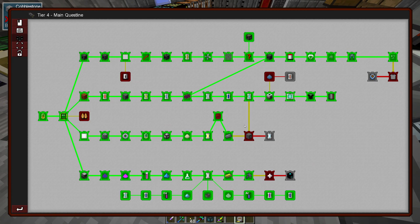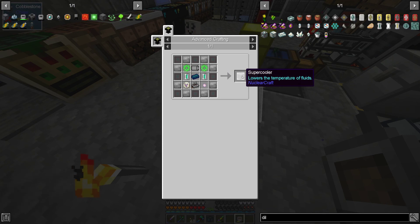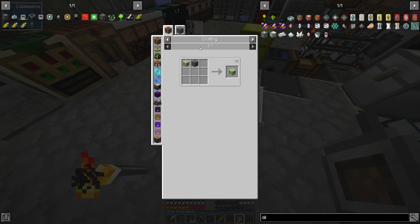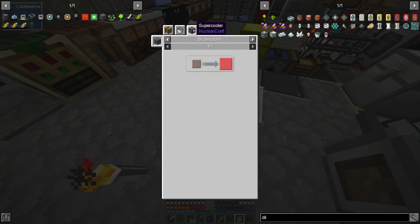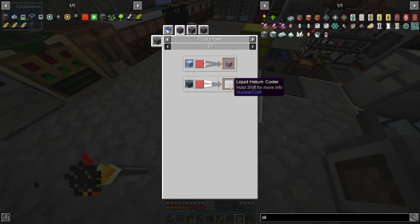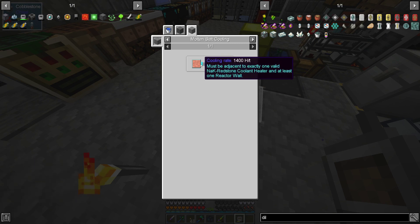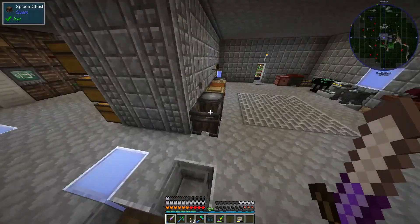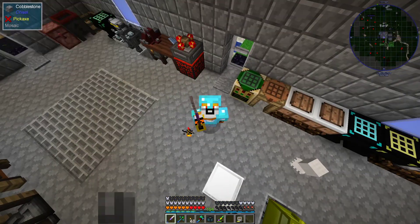That actually gets us over here. Next time I'll do the super cooler - it lowers the temperature of fluids. Basically it creates crushed ice and stuff like that - liquid helium, liquid nitrogen. You can use the fluid infuser to make a helium cooler and other materials too. Pretty cool. Looks like we're making good progress, but for now this is all for today - over and out.